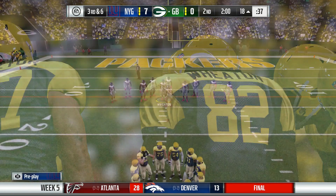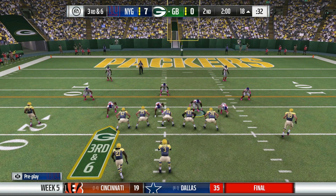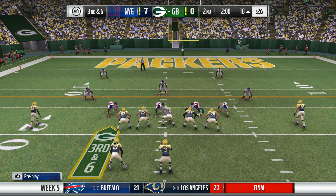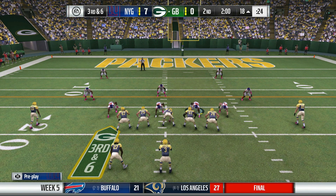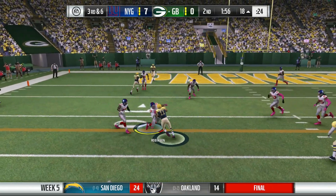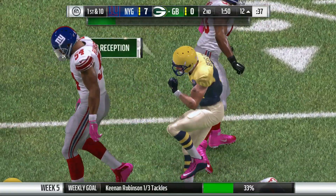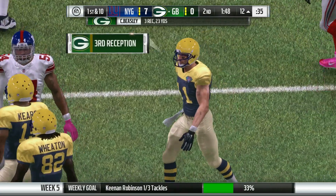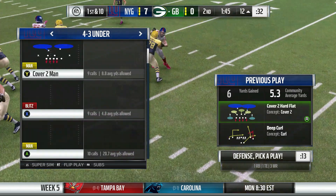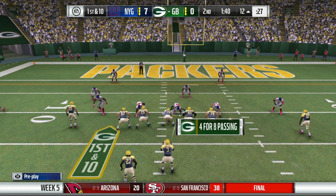We are back at the two-minute warning. Third down and six at the 18-yard line. We just got news that Tom Savage will not be returning for the rest of the game — they are bringing in Jimmy Clawson. So this whole quarterback situation in New York continues. Jameis finds Cole Beasley who gets the first down at the 12-yard line — he got enough inches in there to get it. Three catches for 23 yards today for Cole Beasley. First down and 10.